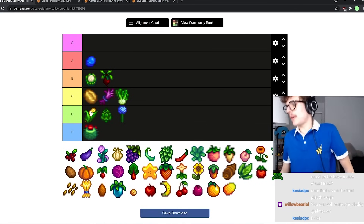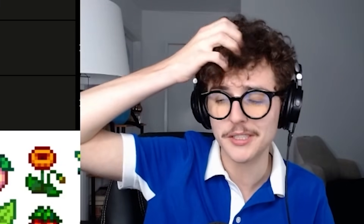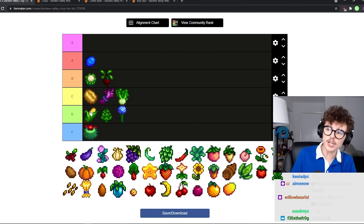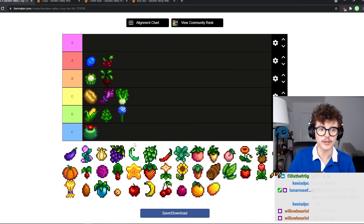Cranberries are another controversial crop — I'd say all the berries are pretty controversial in the Stardew Valley community. All the berries used to be really strong but they've been nerfed. They're still pretty strong though. The problem is they produce too frequently, and by autumn you probably have preserve jars or kegs so you're better off going with pumpkins. But they're still pretty good and make a good forage snack if you need energy. A tier for cranberries.